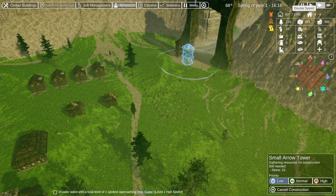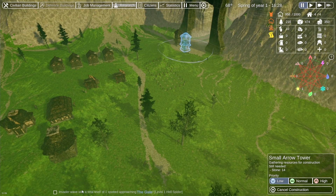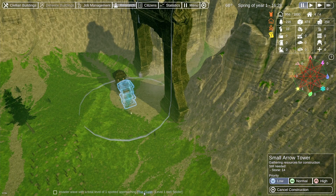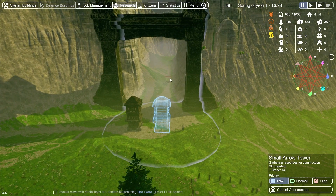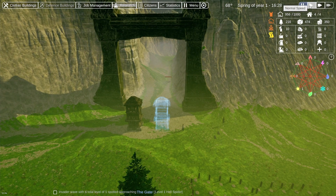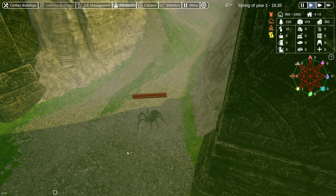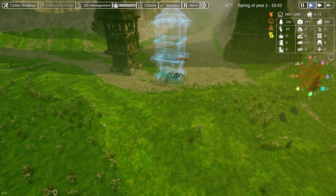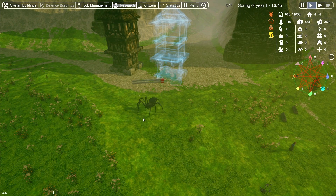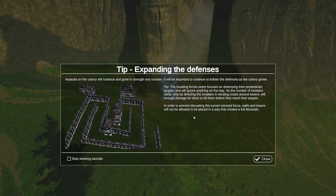Der hat jetzt automatisch umgestellt auf Double Speed. Stopp! Invader Wave with a total level of one spotted approaching the gate. Level one Hellspider — da kommt eine Höllenspinne, die sieht auch wirklich nicht schön aus. Okay, der eine Turm könnte das packen. Jawohl — somit ist der erste Angriff abgewehrt.